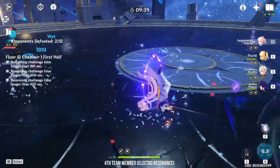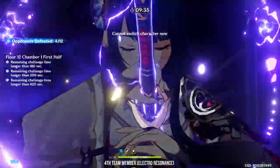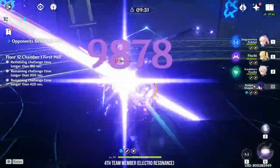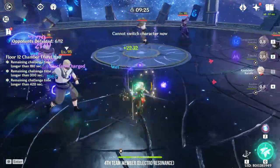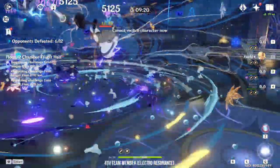Here you can see my showcase with Kokomi, Fischl, Kazuha, and Raiden — all four of them work perfectly together. For the first rotation, I'll be using Kokomi as the main DPS and Kazuha will swirl for more damage. Fischl and Raiden will be doing off-field damage and triggering Electro Charge reactions. When Kokomi is on cooldown, I will swirl Electro with Kazuha and use Raiden Shogun as my main DPS, while also placing Kokomi's Jellyfish for continuous Electro Charge reactions.